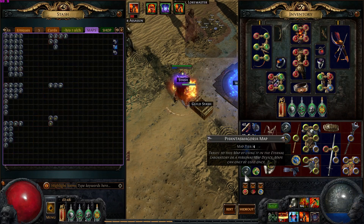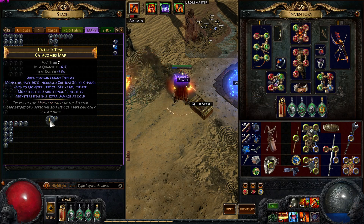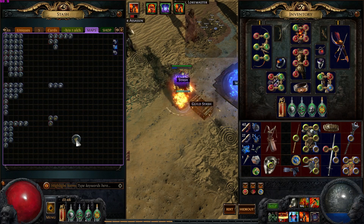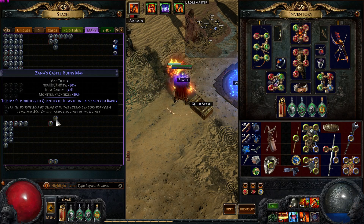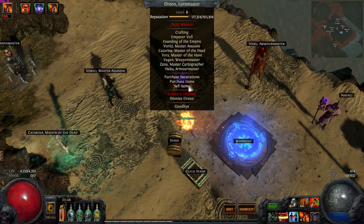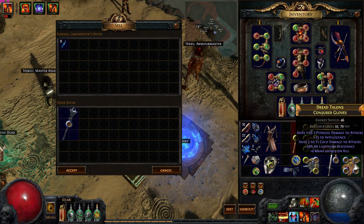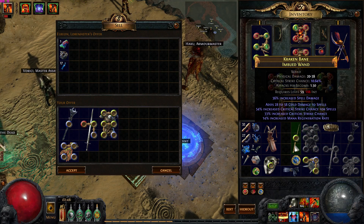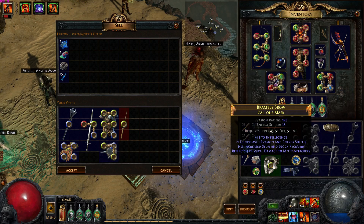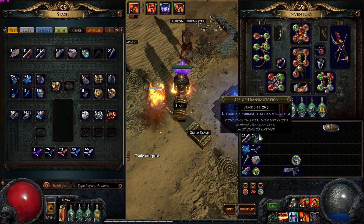Okay, let's deposit some of these maps. We have a tier 4 Phantasma — I don't think we've done that before, so we can save that. We have a tier 3 channel and a tier 6 thicket. Let's sell all the stuff we found. So the next focus is really six-linking the Chinsoul and then just upgrading everything else.